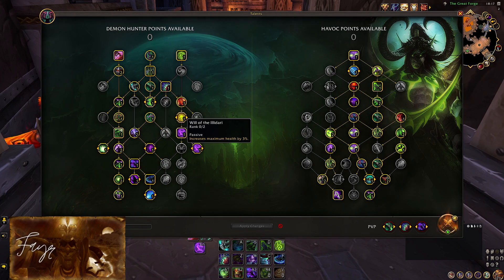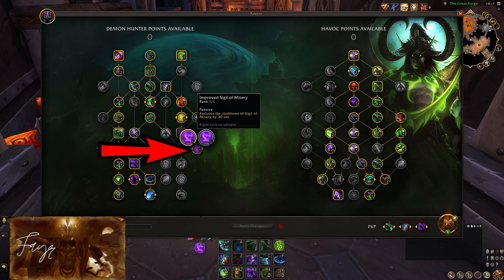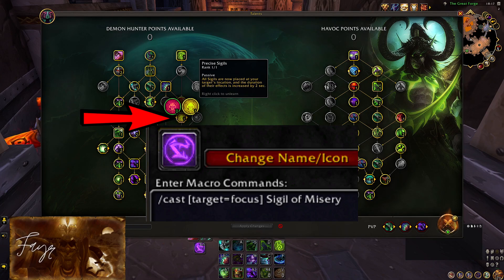I have been stubborn about using Sigils in the past, but guys, Sigil of Misery has won me so many matches. It does take a little bit of getting used to due to the built-in activation delay, but don't worry, you will get the hang of it in no time. Demon Hunter has very good instant cast crowd control, and the ability to extend it with this Sigil is just too powerful to pass on. So make sure to take the 30 second reduced cooldown with it. Also take Precise Sigil so that it will always be used on your target's location — your focus cast Sigil of Misery macros will still work as intended.